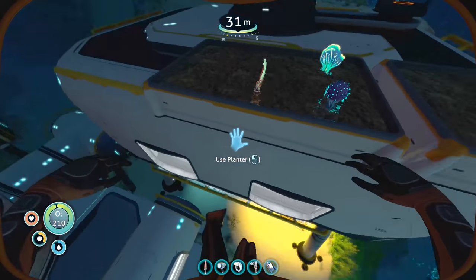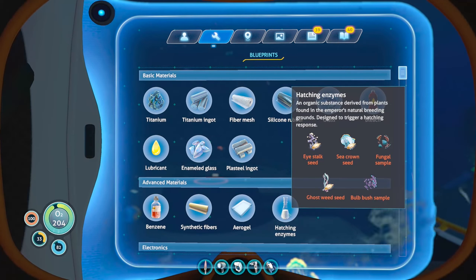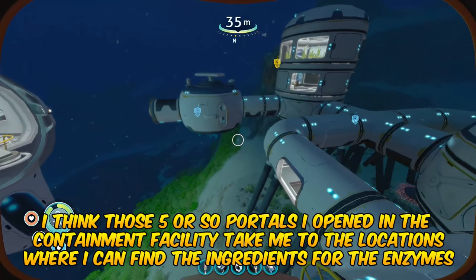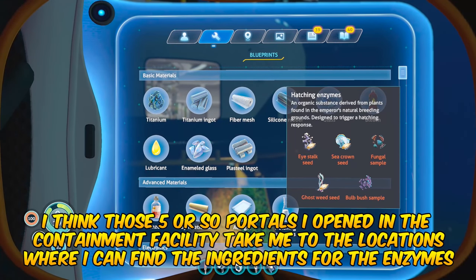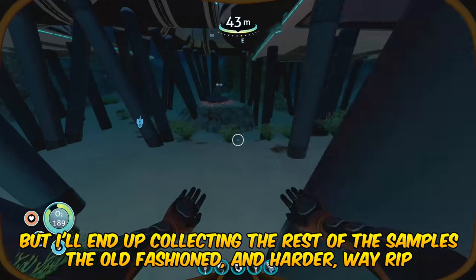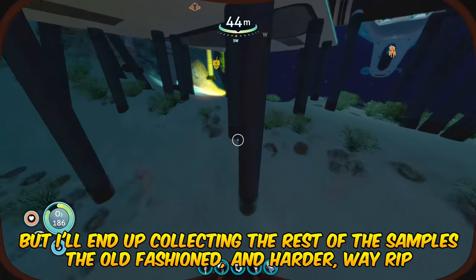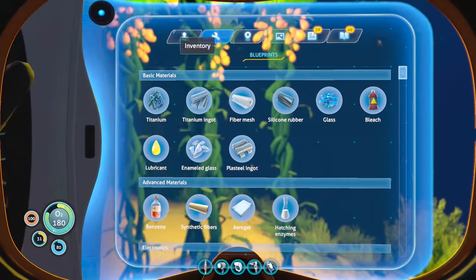Let me show you what I was doing outside. I made these exterior grow beds and I'm growing ghost weed, bulb bush, and sea crown. That way we have some of that stuff growing in case we ever need it. These are the three things we need for hatching enzymes. I still need to get the eye stalk seed and the fungal sample. I think the eye stalk is near Degasi island.